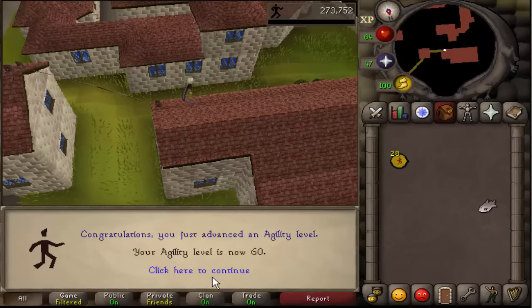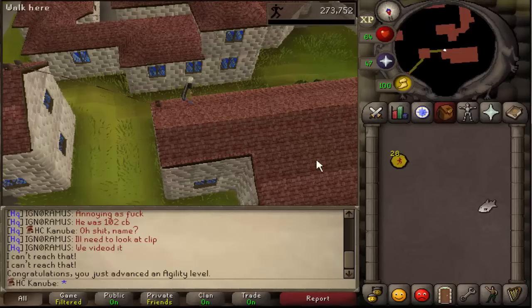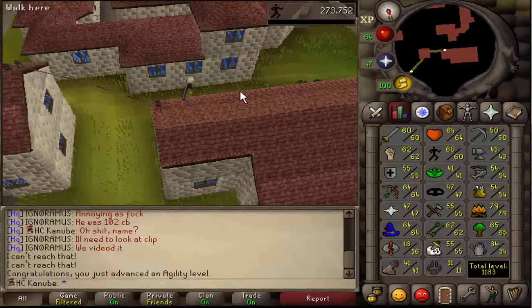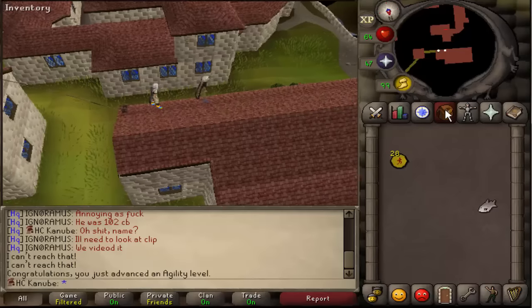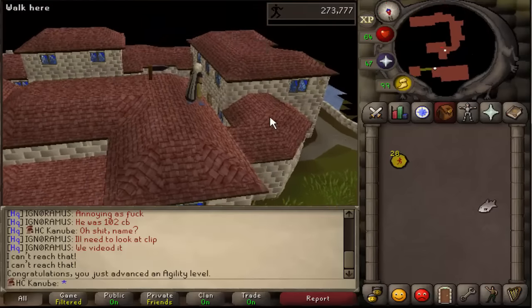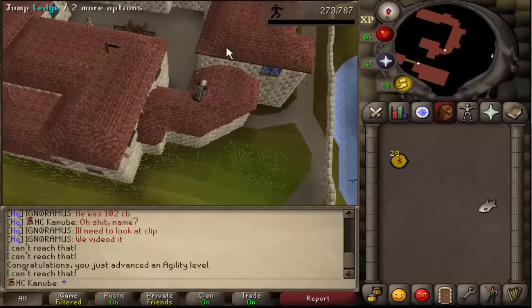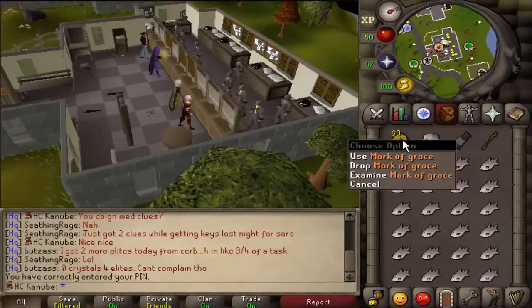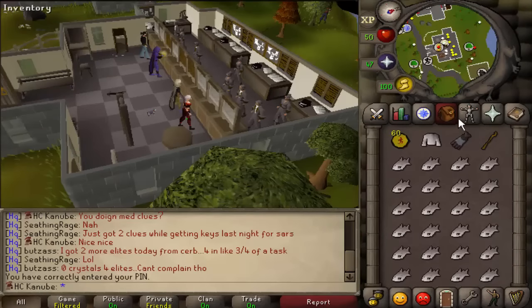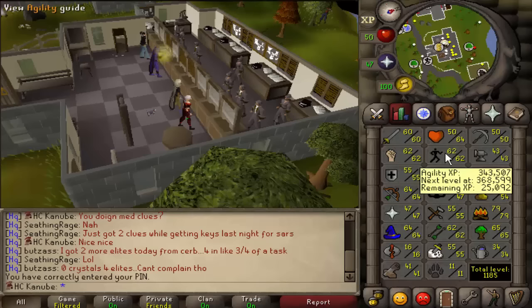Just hit 60 agility. Now it's time to either work on crafting or keep working on agility. I'm going to work towards getting more marks of grace so I can get the graceful legs, then I'll probably do the agility pyramid to start collecting pyramid tops for some cash. Just got 60 marks of grace, going to buy the graceful legs.